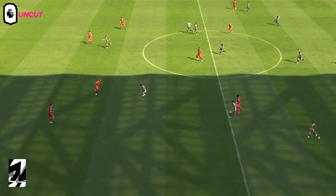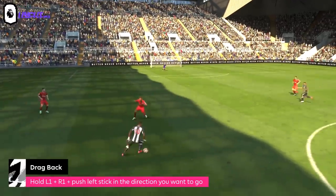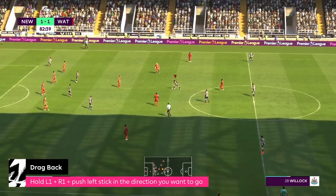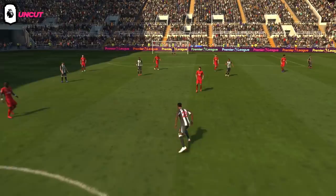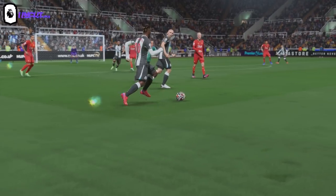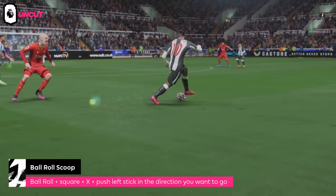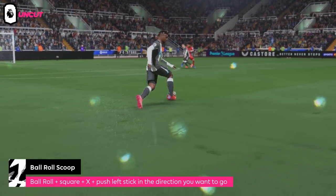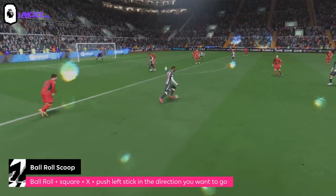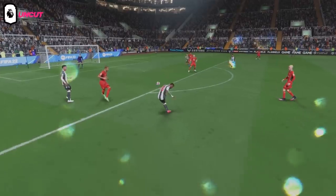The more advanced one is the drag back — you use the L1 and R1 buttons combined with the left stick, push the left stick back and then the way that you want to exit, and you'll again evade that challenge. Really useful inside the box if you want to get that shot off. The even more advanced one is the ball roll scoop, which requires a five-star skiller. You do a ball roll, then a scoop turn using square and X, push the left stick in the direction you want to exit. You have to be really quick, but it'll get you a lot of space — take a shot and get the goal.